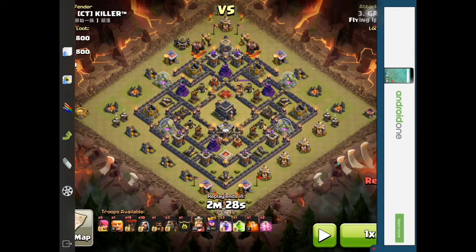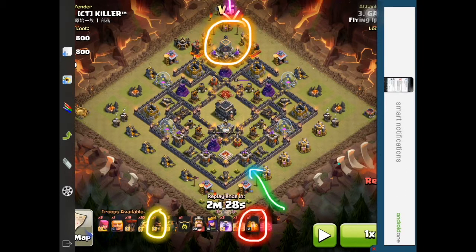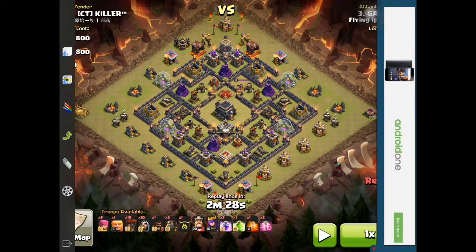Starting over here, I drop this hog, then a couple of archers up here, and then a poison spell around here to kill the reinforcements. Once that is done, I will put a jump spell over here on top of that wizard tower.